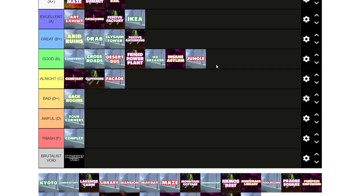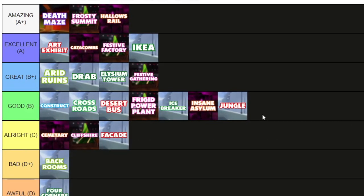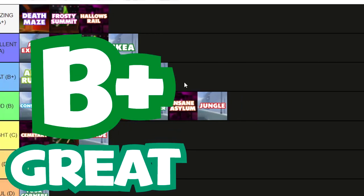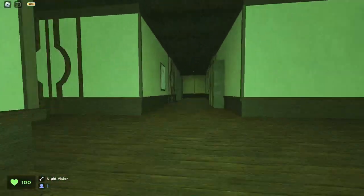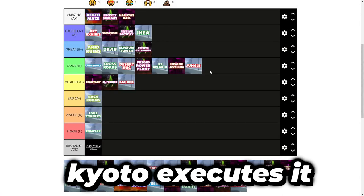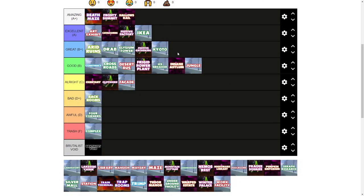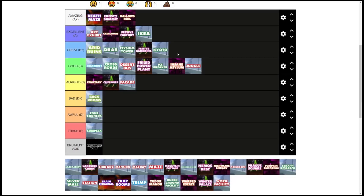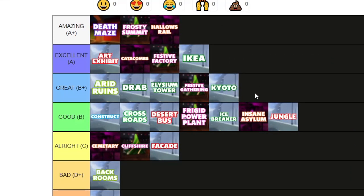Jungle feels way less fun compared to Kyoto in my opinion, and that puts Kyoto into B+ tier. I love the memes, the layout, the Japanese-style aesthetic that none of the other maps have done before. Unlike Jungle, I feel like Kyoto executes it to a much higher level of proficiency. It's not A-tier or A+ — to get to A or A+, you must have that X factor, something crazy. If your map is solid and just fun, you deserve a B+ or B at the very least.